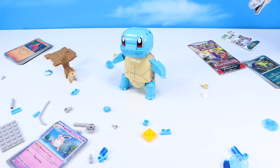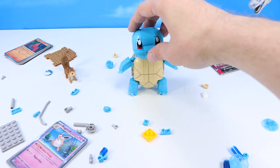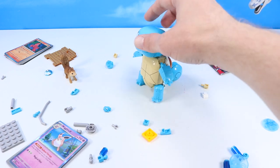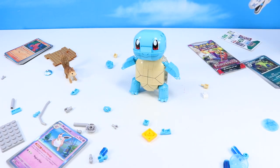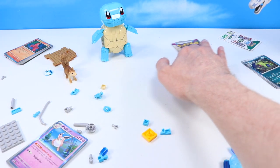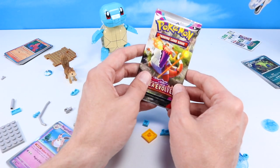And it's our Squirtle fully constructed — we've got arms, legs, and a tail balancing this cute little Squirrel Turtle. Very awesome build. And in our final stages, we will build a little display pad for him. But first, let's check out our final Paldea Evolved pack.